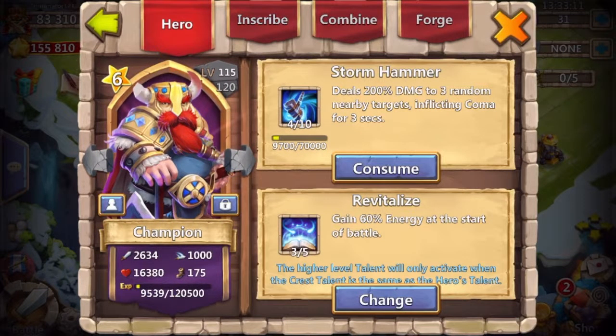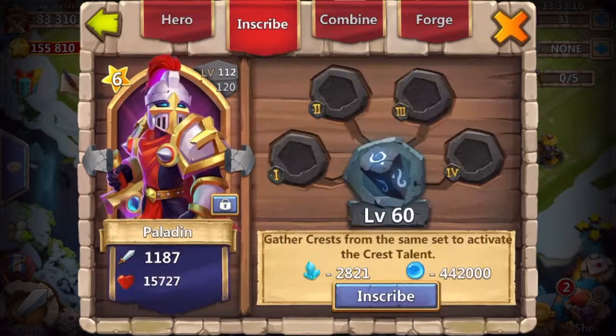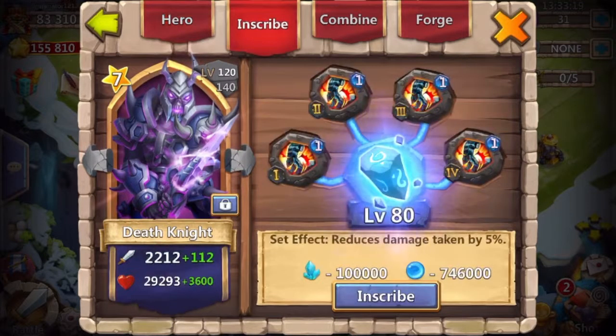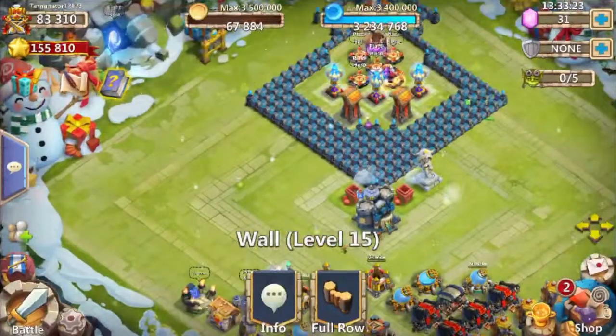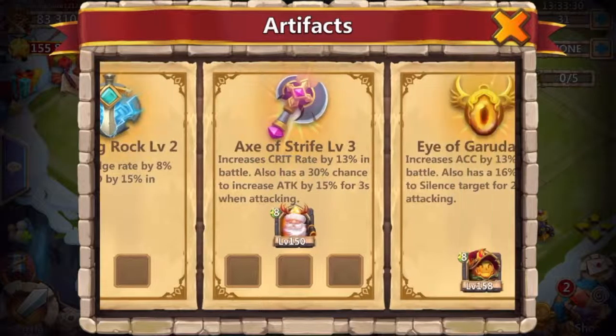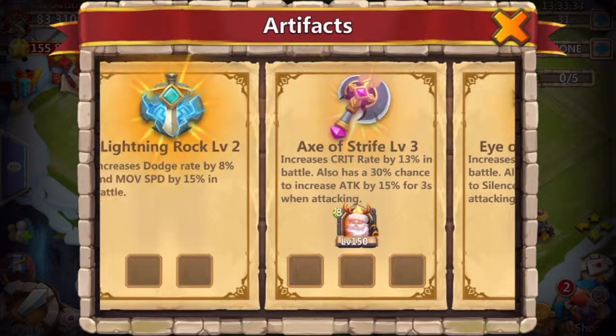These are all just my secondary heroes — they're all inscribed 60 or 80 depending on what their max is for their level. I hit 80,000 might and I'm at 83,000 right now. My artifacts: these are level 2 and then these are level 3. I only have 2 heroes I can put in them right now though.